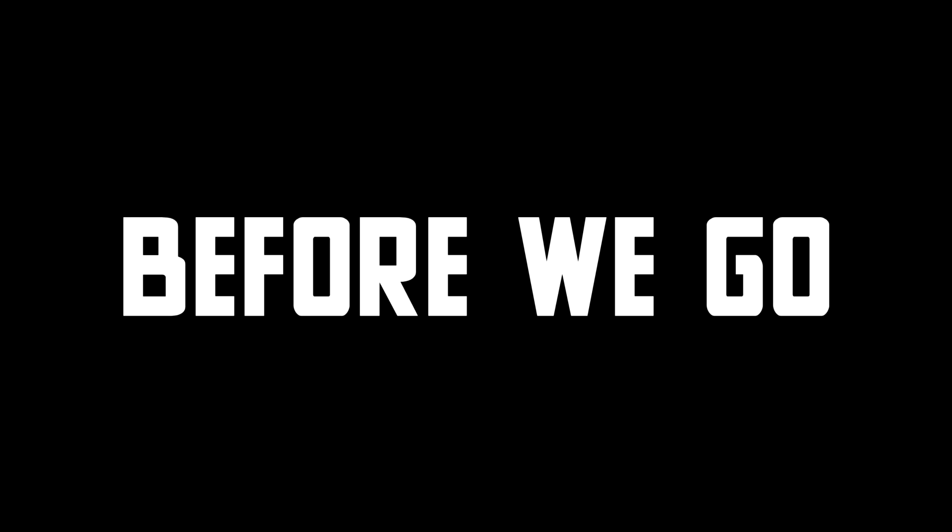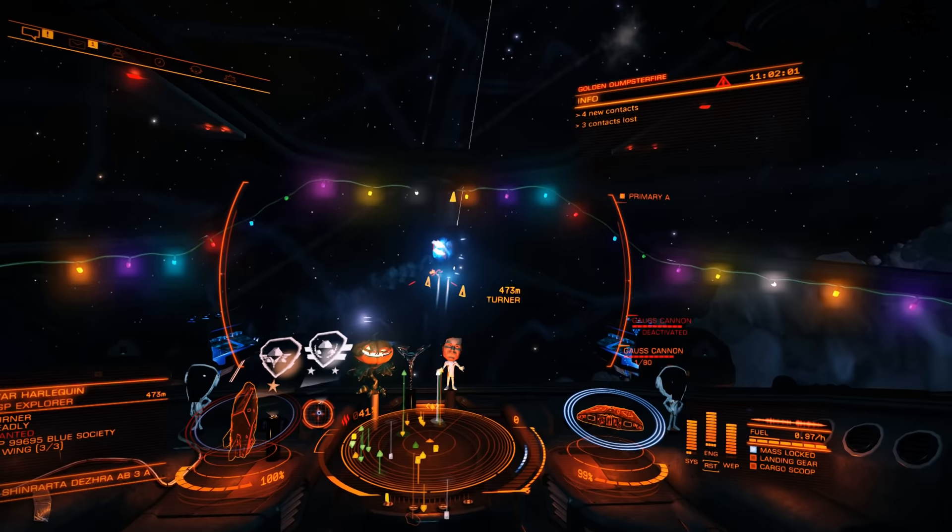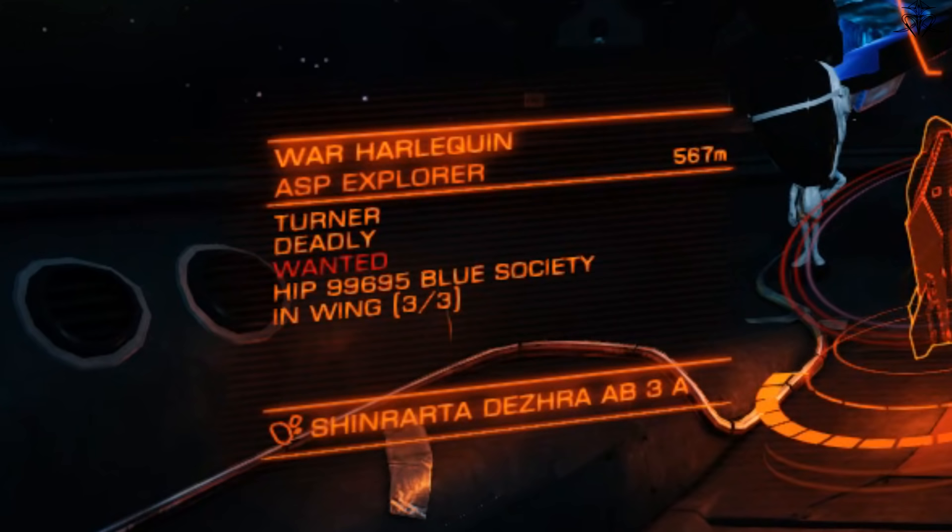Before we move on, there are a few things the tutorial neglects to mention about the HUD. First, on the bottom left corner you'll see information about the target you have selected, and if it is wanted or not — this will be important a little bit later. Second, that mini circle area is a positional indicator for the target you have selected. If the dot is hollow, it means it's behind you, and if it's full, it's in front.